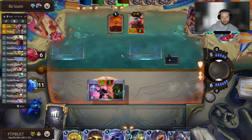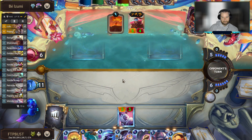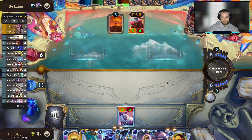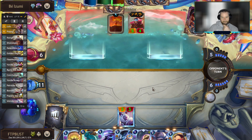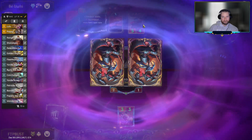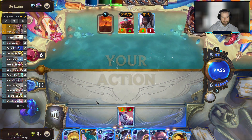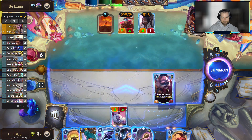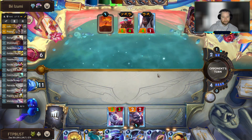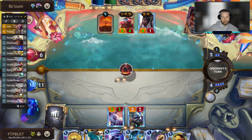The problem is if our Poppy gets blocked by Jax and then he has the Varus frostbite thing, that starts to be fairly problematic. I think we just need to open attack here and see if we can respond after combat with another unit and a rally. We cleared out the scary part of his board — that's nice. We're going to have to do a little bit more work here though. We're at a pretty high health total; if he plays Ornn I don't think we're super worried about it.